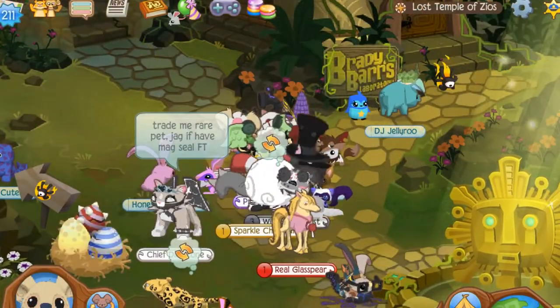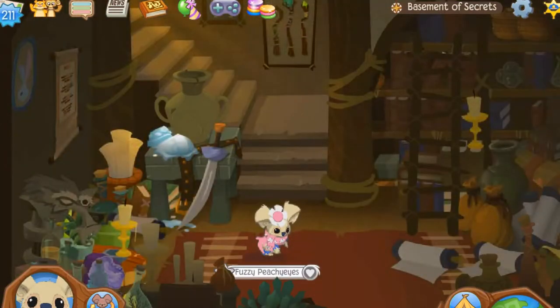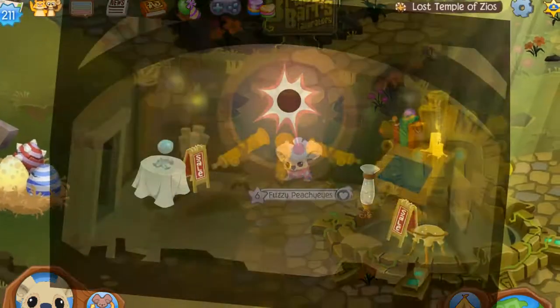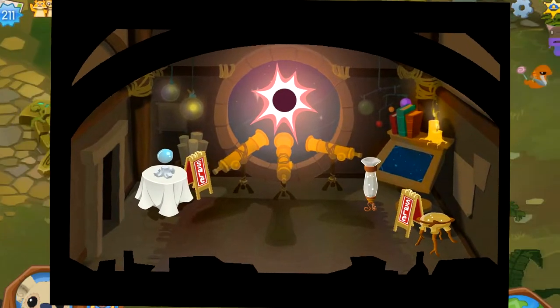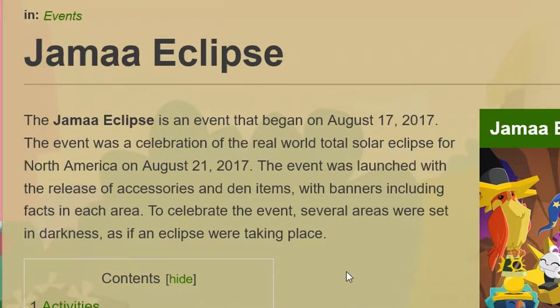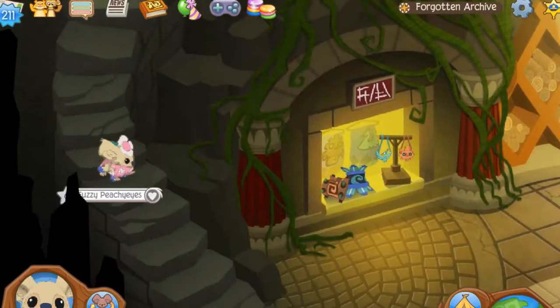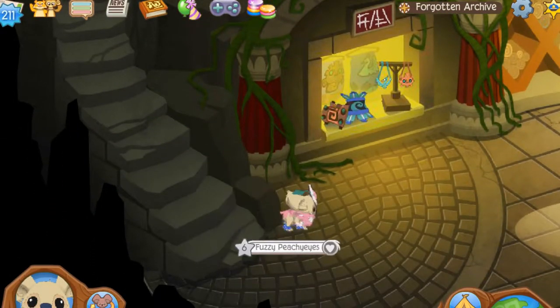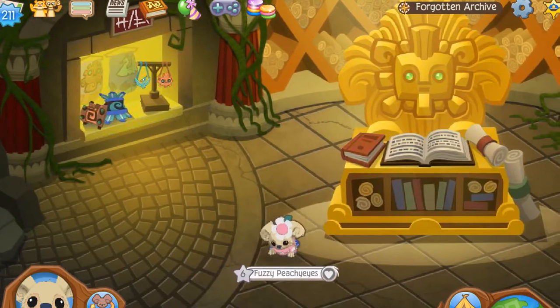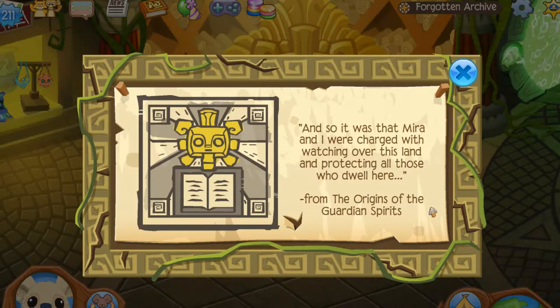Brady's Lab is a trading hotspot, at least on my server. There's even an entire library here, with some secrets of its own. From what I read, the Jamaa Eclipse was the best event this game has ever seen. I'd love to see more once-in-a-lifetime style events, and the amount of lore this event seemed to uncover was ridiculous. But the best thing about The Lost Temple of Zios simply has to be the Forgotten Archives — a deep underground bunker with a ton of history behind it, and some adventures specific to Zios himself.